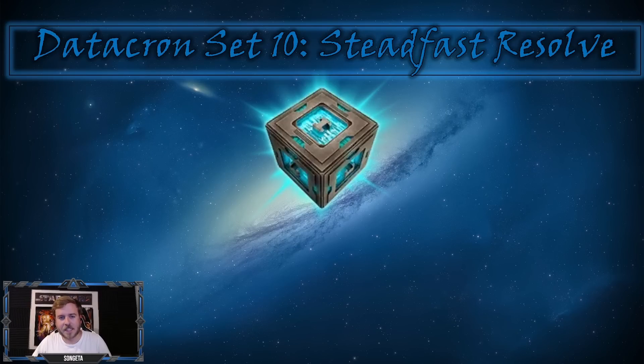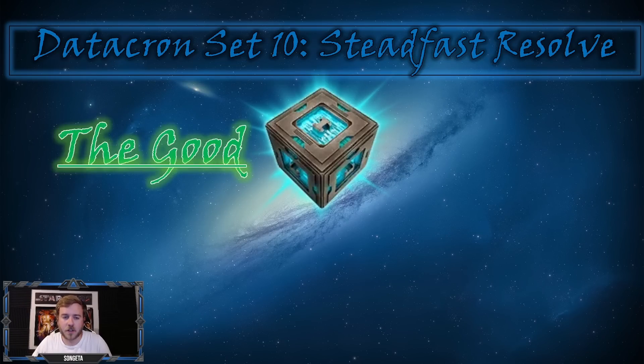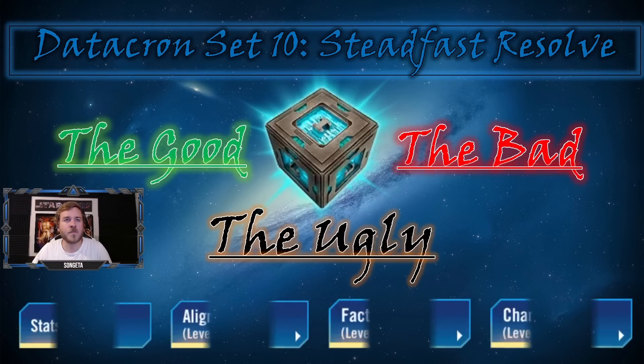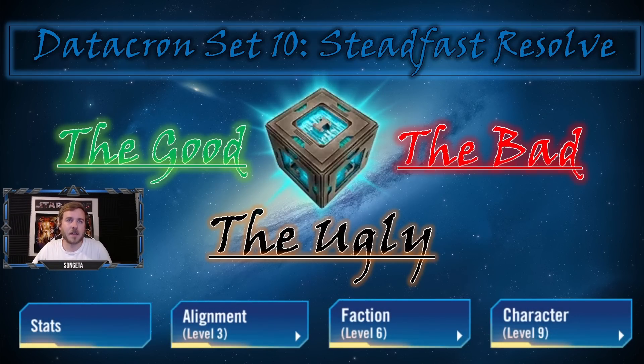Hello ladies and gentlemen. Datacron Set 10 is upon us and Conquest is right around the corner, so it's time to talk about the good, the bad, and the ugly with this set. We're going to be going through the stats, the alignment mechanics, the faction mechanics, and the character mechanics.